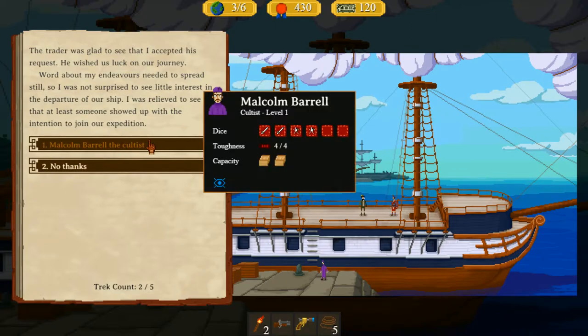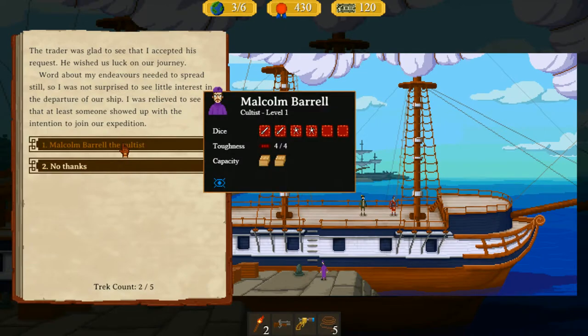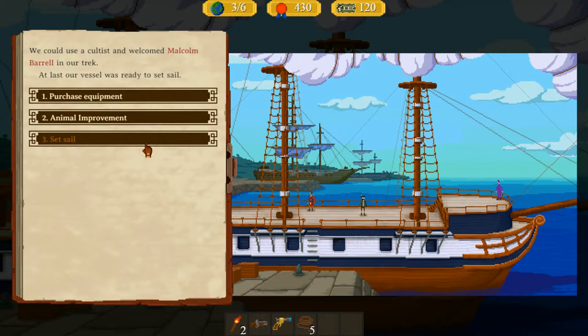It's Malcolm Bowell the Cultist! He's got a couple of attack dice, which is fantastic. His toughness is okay, he can carry a bit — and he's a cocoa expert, which increases sanity gained when consuming cocoa leaves. Except we don't have any cocoa leaves right now, and we've got a full inventory which isn't good. But beggars can't be choosers — we could use a cultist, so we welcomed Malcolm Bowell into our trek.